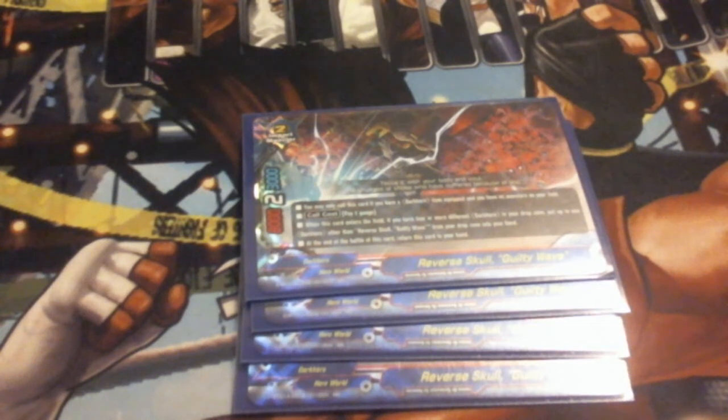Reverse Skull Guilty Wave — we are running four of him. He is still very good, very, very strong. If you saw the match video, you saw that we are just calling him repeatedly over and over again to wear out the opponent's hand, and also to fetch Infinite Deathcrest. Since the errata says he can get anything Dark Hero that is not an Impact Monster, it now means he can go and search for Infinite Deathcrest. He has pretty decent stat numbers at 8-2-3, and he can be called an infinite number of times so long as you're equipped to a Zeta, because Zeta does allow you to call Impact Monsters as many times as possible during the turn.